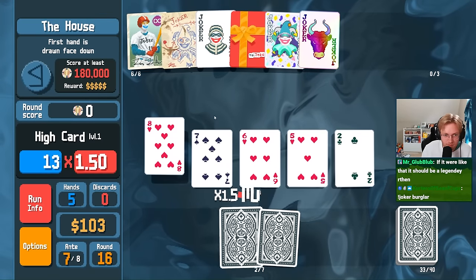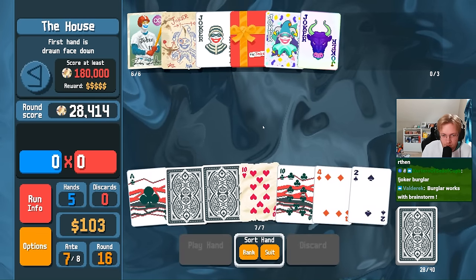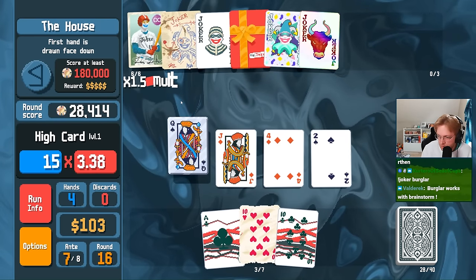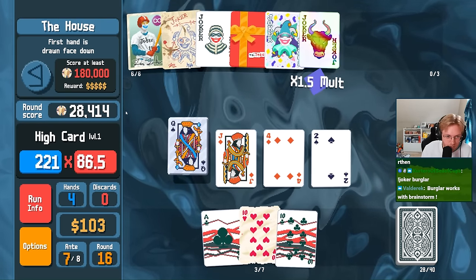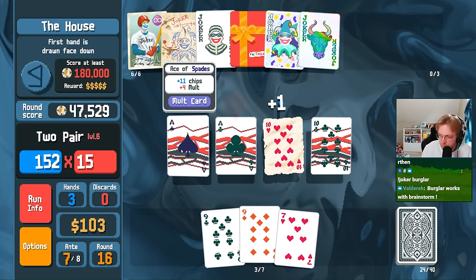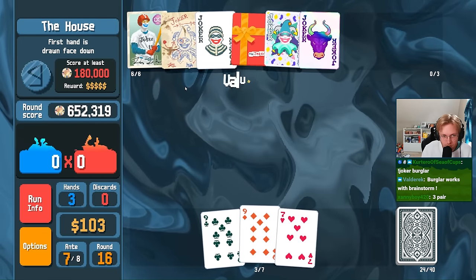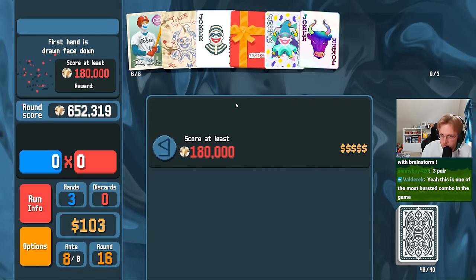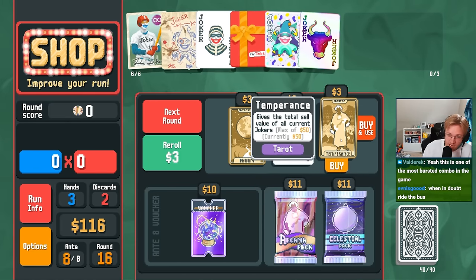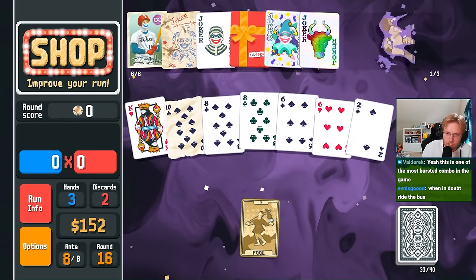But you are an Uncommon. I would like some two pair. Burglar works with Brainstorm? Really? We'll hold up a second — I just assumed it didn't. And now we have so much money from the Bull. Temperance for $50? Oh my god, I look for another Temperance or a Fool. We hit the Fool and then we hit Temperance!